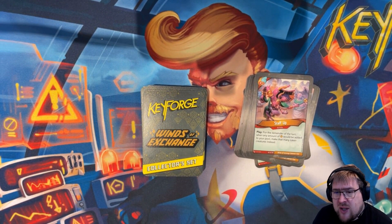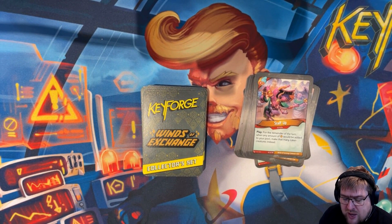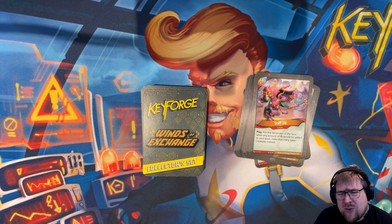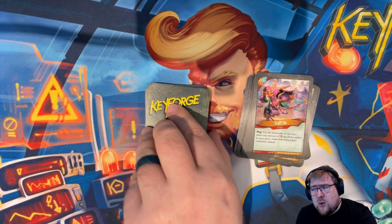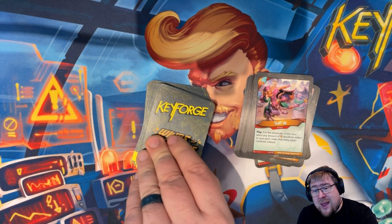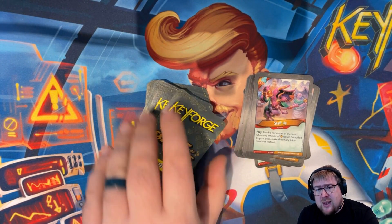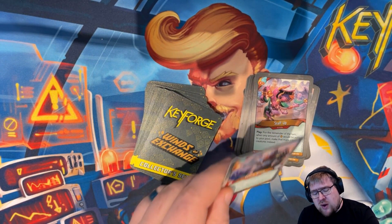Staff Up is an action: for the remainder of the turn, when any amount of amber would be added to your pool, make that many token creatures instead. Normally I'd probably want the amber rather than token creatures, but it depends on the token. If you can do this with a Prospector and then Mass Buyout or something like that, maybe it's worth it — an interesting trade-off.